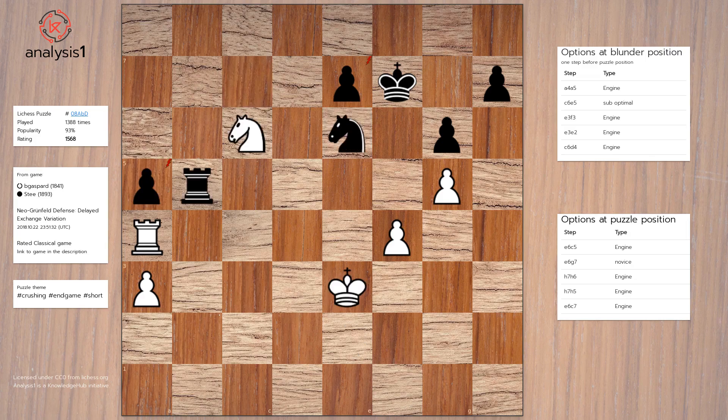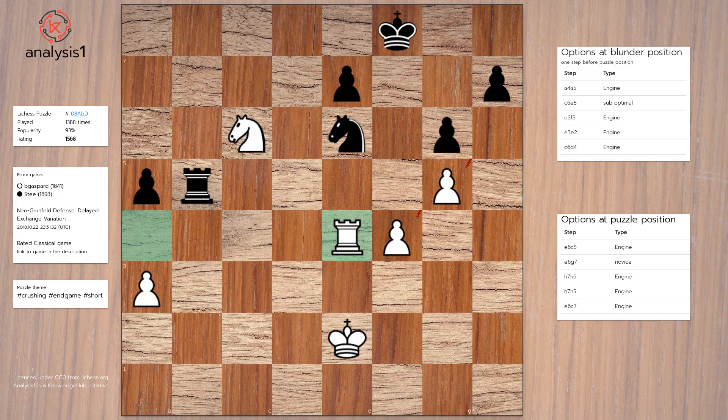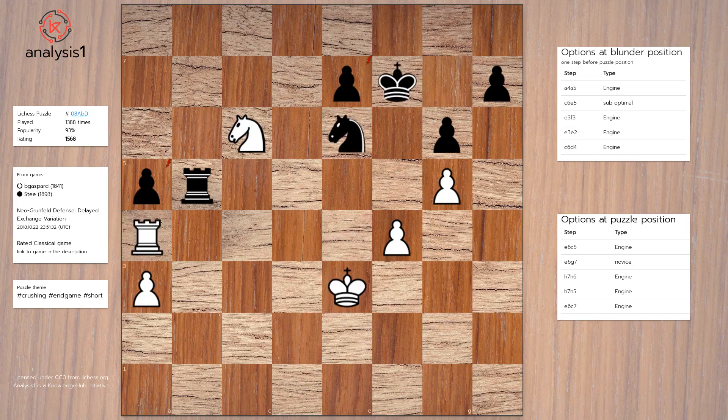Blunder position option 4: Rook to e4, Rook to e4, Rook to g7, Rook to a4. Blunder position option 5: Knight to d4, Takes, King takes knight, King to e6, King to e4, Rook to c5.